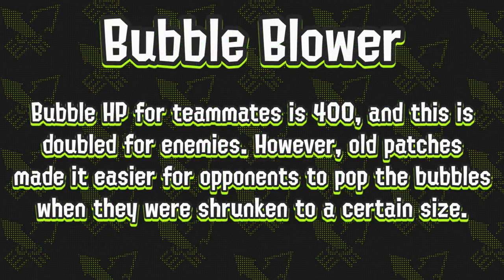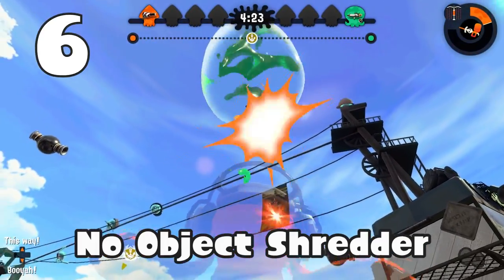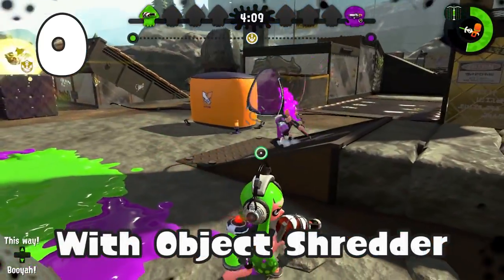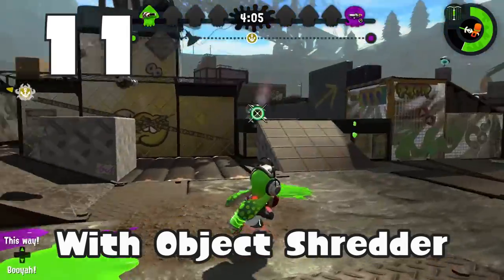Next is the bubble blower. Bubble HP for teammates is 400, and this is doubled for enemies. However, old patches made it easier for opponents to pop the bubbles when they were shrunken to a certain size, so we just aren't going to consider HP for this test. As you can see, 14 hits are needed normally, and with object shredder only 11 hits were required, which is pretty helpful.